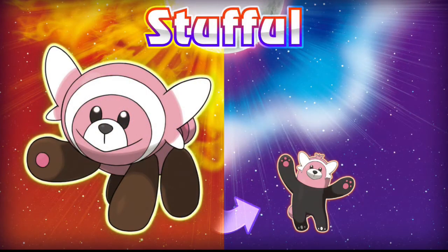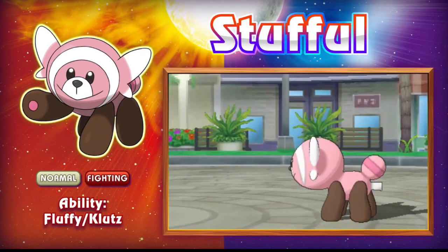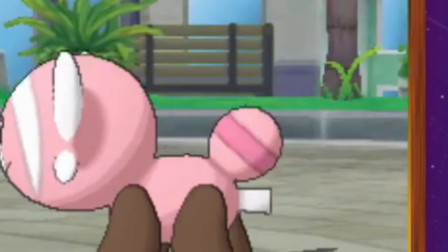Bewear has a pre-evolution now and his name is Stufful — very similar to Bewear — a normal fighting type with the abilities fluffy and klutz. This guy is literally a stuffed animal, and I can prove it: just look at this — he has a tag on his butt. It's confirmed, Stufful is literally a stuffed animal.